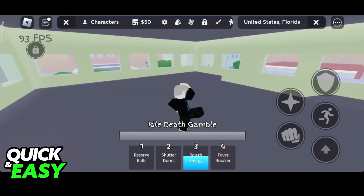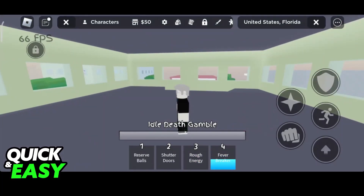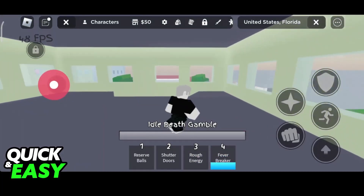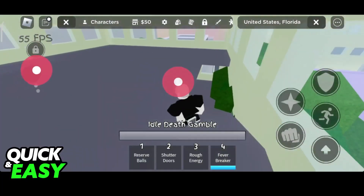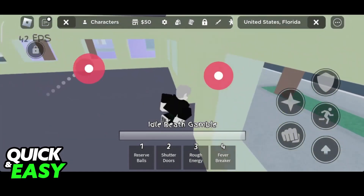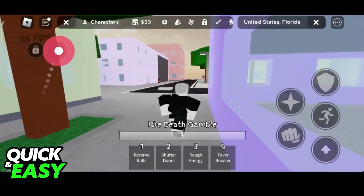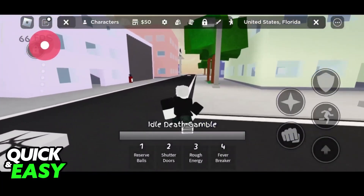Finally, you have Fever Breaker. This is going to be a standard kick, and the user will kick the opponent towards two Shutter Doors, before following it up with a second kick that sends them flying. This move can bypass ragdoll after you use an up tilt, however it has a very small window. Basically, you can use this to knock your opponents away and stun them, so you can go over to them and do something like Rough Energy.